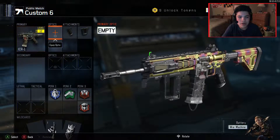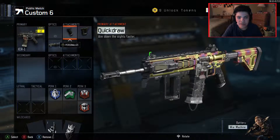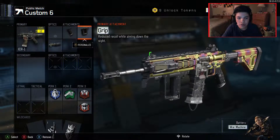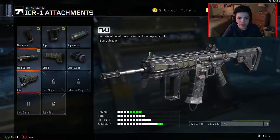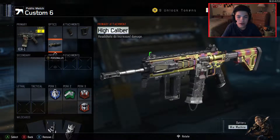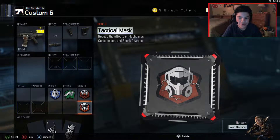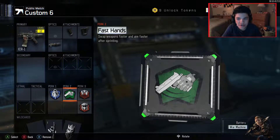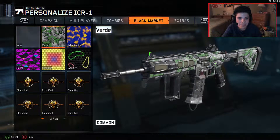To start off this class setup, I wanted to make it kind of a class setup I normally don't run. If I was gonna run this gun, I would probably do quick draw, grip, and rapid fire, but since we don't have rapid fire unlocked and I want to make it a little different, we're gonna put quick draw, grip, and high caliber. Obviously the perks are the same — flak jacket and fast hands, blast suppressor, intact mass will be in response. That is the class setup and you have a sick camo.